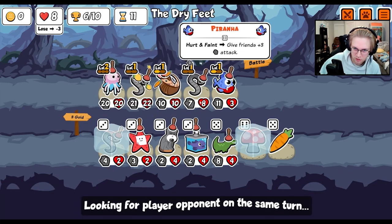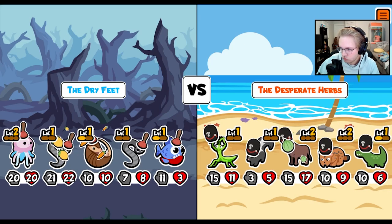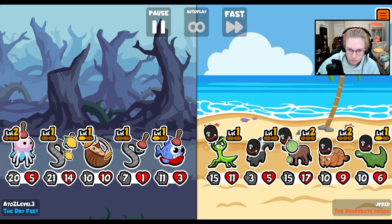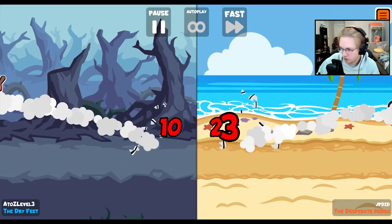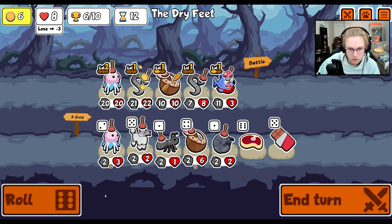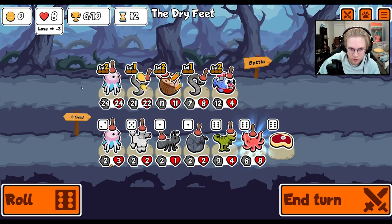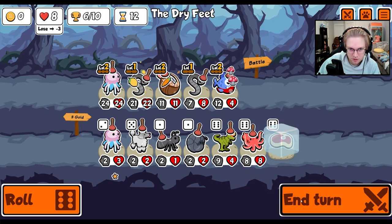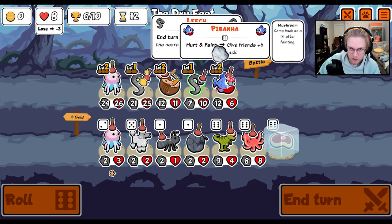And we actually don't care about leveling up leech. We need to level up piranha and armadillo. I think we're feeling okay. We draw. Definitely do this. Level up here, helps the jellyfish level up there. Wait, that's huge — steak to this leech. So we get two health to everything, and then we get six attack to everything.